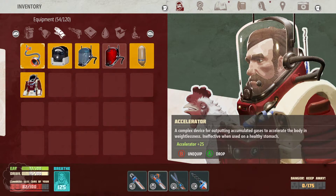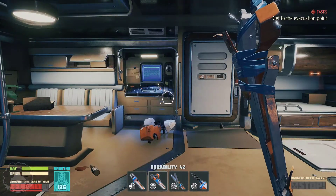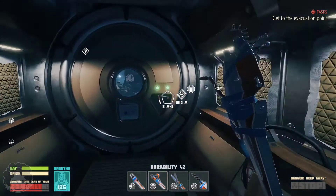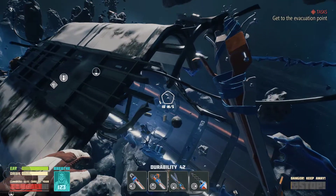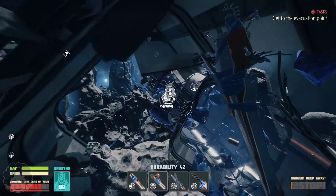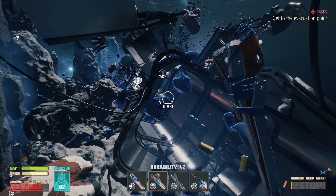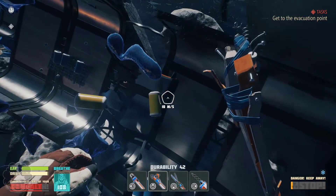I just accidentally took off my thruster — shouldn't do that. We have full food and water, so I think we just need to get going. The idea is I'm going to try and get to this fist icon on the map. I don't exactly know what it is, but I want to get to it. We're going to hop from heating element to heating element.